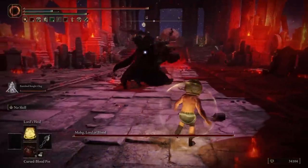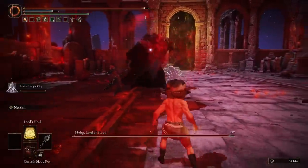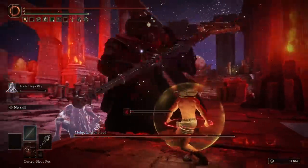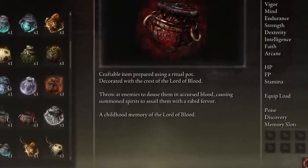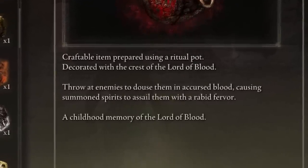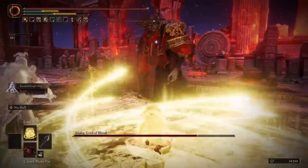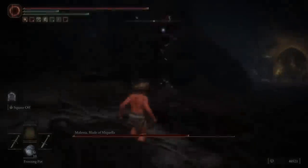The Cursed Blood Pot has a pretty cool use — it makes your spirit summons target a specific enemy while also buffing them with plus 10 percent damage. Combining this with the Uplifting Aromatic makes for a pretty good spirit summons playthrough. The item description reads: 'Throw at enemies to douse them in accursed blood, causing summoned spirits to assail them with a rabid fervor — a childhood memory of the Lord of Blood.' The mental image of Mohg throwing blood like a little baby is just hilarious. B tier.